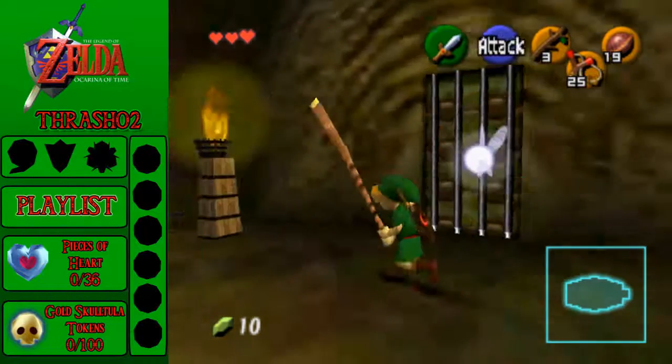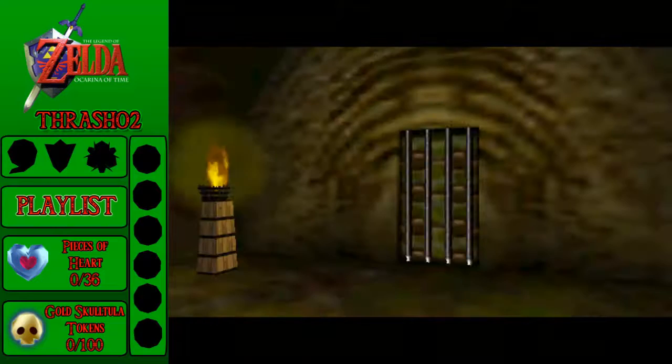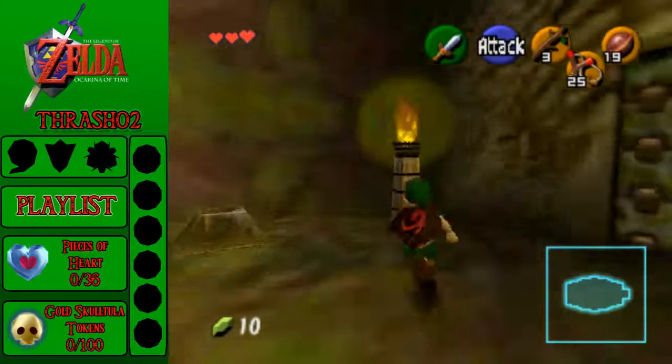Here's a little secret: if you take fire, you can light a Deku Stick. And if you light this over here, you open the door. Well, it's not really a secret, but it's more of something required to do.